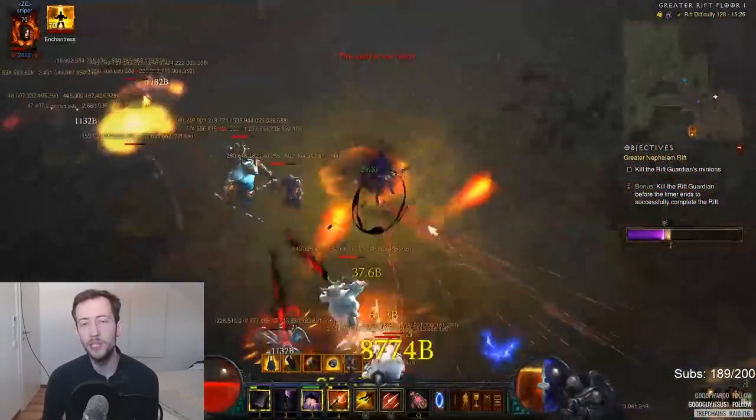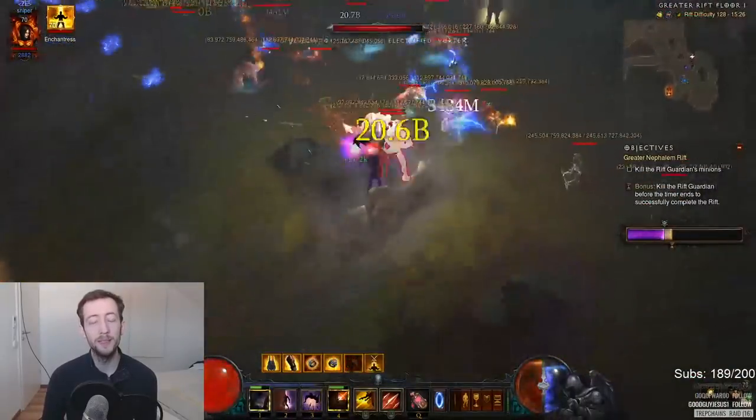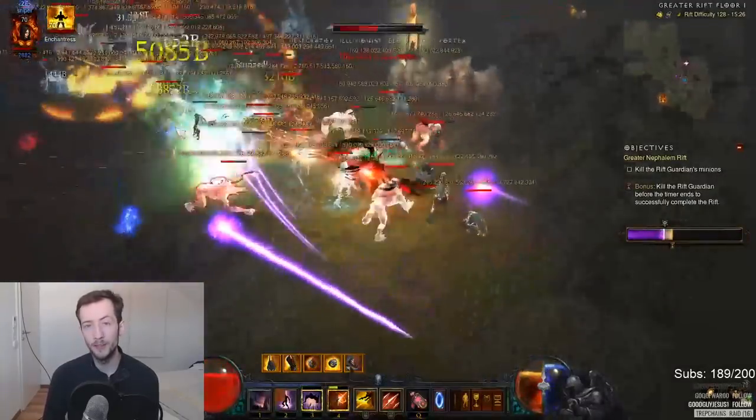Like this you can kind of cheat your way out of a bad conduit by trying to at least get the next pack on the next floor a little bit lower so the conduit can actually kill it off.